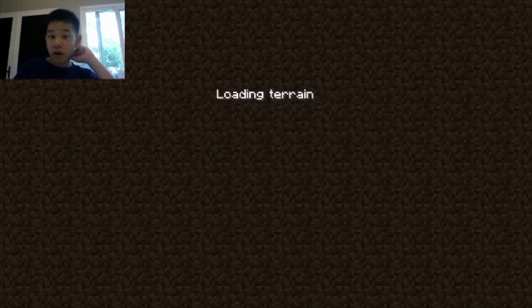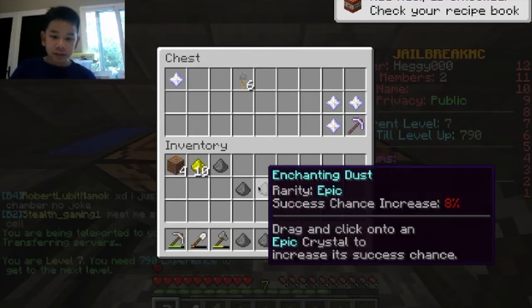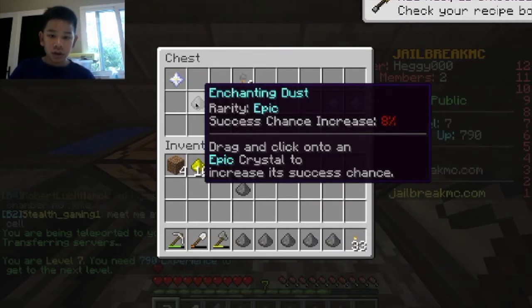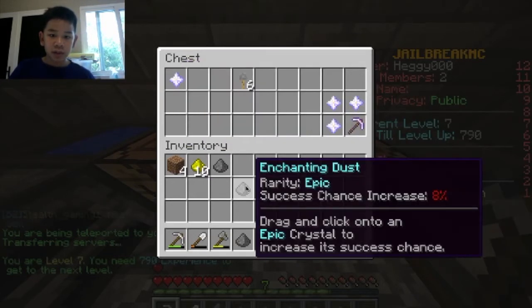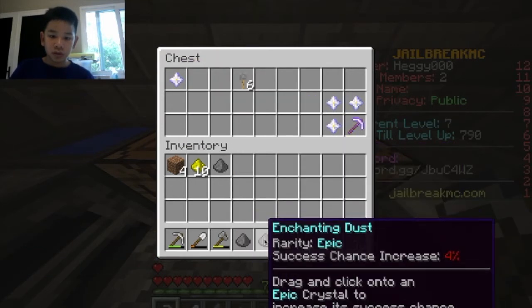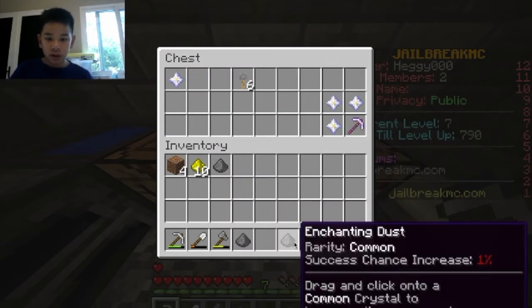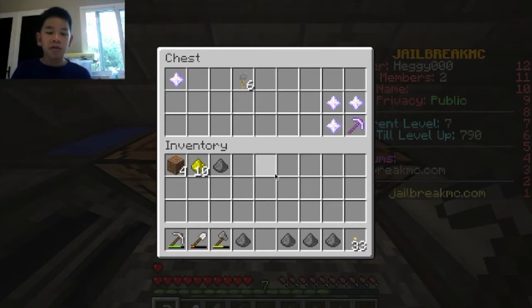We're now going to buff all of our enchants. Here is an epic - put that on, that's 54. Now 62. And our next epic one - 66, 68. I want to get that epic up to at least 80 - no, 85 - before I use it, because I am not going to risk losing that. We worked a lot for this.